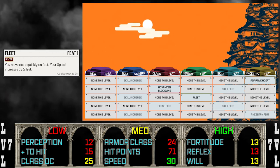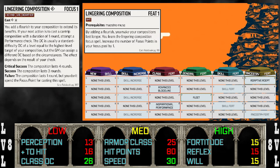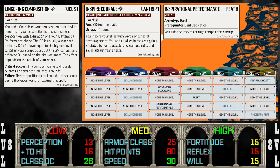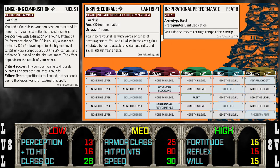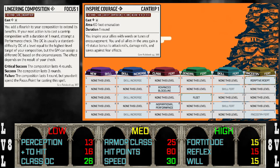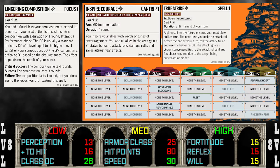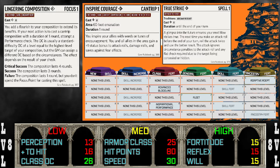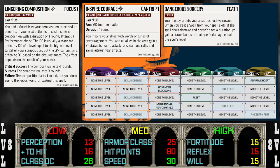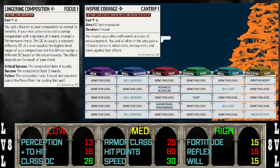At level seven, we take Fleet to improve our ground and newly found fly speeds. Level eight is when taking Lingering Composition at level four finally pays off — we take Inspirational Performance, giving us Inspire Courage as a cantrip. Not only does it buff your whole party's ability to hit, do damage, and save versus fear, but the effect lasts long enough to True Strike a big spell the following round with the same bonuses. Note that the +1 status bonus to damage doesn't stack with Dangerous Sorcery since they're the same bonus type, but it still applies to cantrips and focus spells.